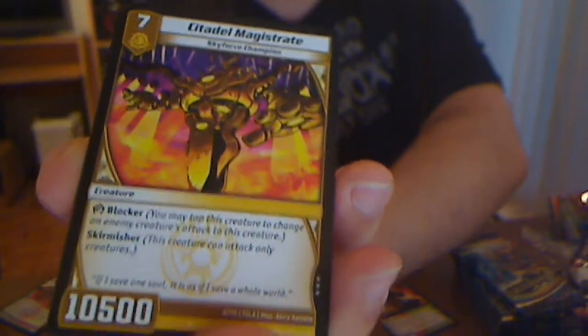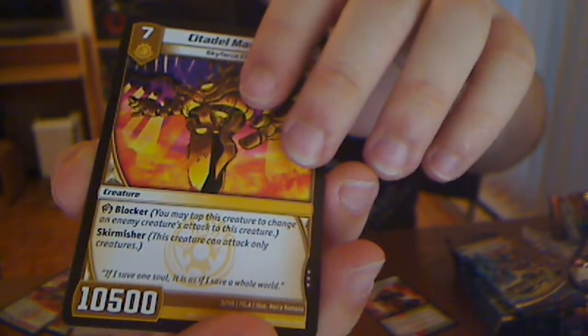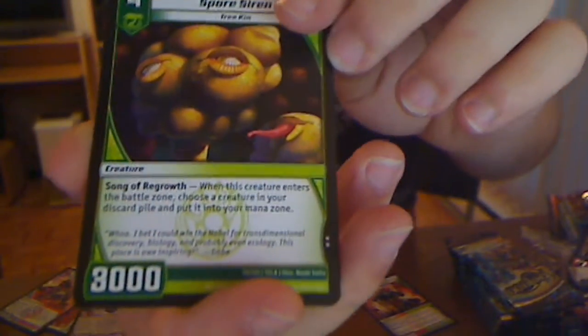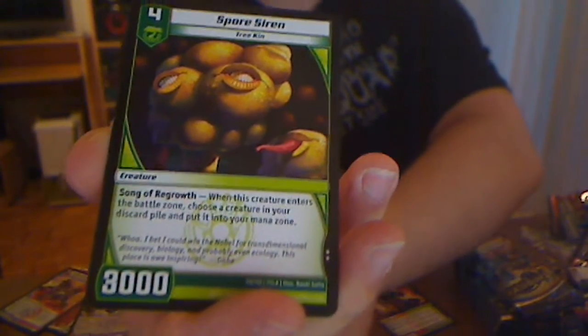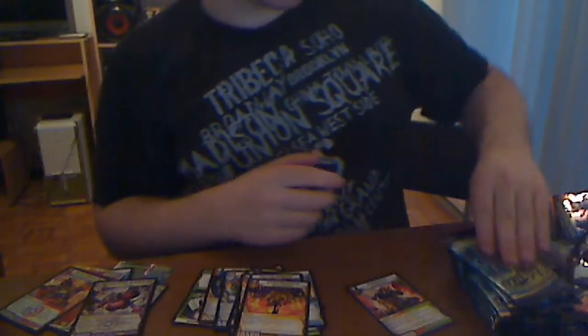I have three of those but I don't have three Sword Horns — that makes me sad. Come on, let's get some Sword Horns, it's just a common. What is this? A bigger Granger. When this creature is in a discard pop, put it in a mask on — three thousand? That's actually kind of interesting.